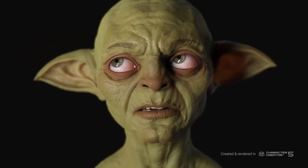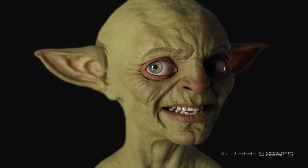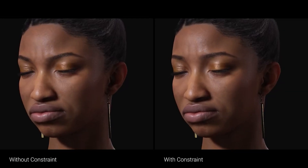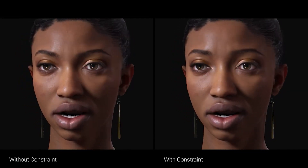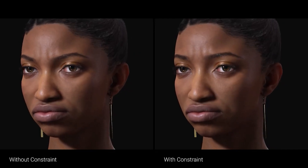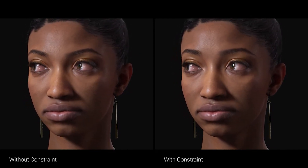Another standout feature when it comes to animation is the new non-linear facial animation system. It uses curve-based controls to simulate more natural, non-uniform muscle movement. So instead of stiff, mechanical expressions, you will get things like sticky lips, elastic puckers, and brows that actually drop and furrow when the character frowns. It makes visual animation feel way more alive and believable.